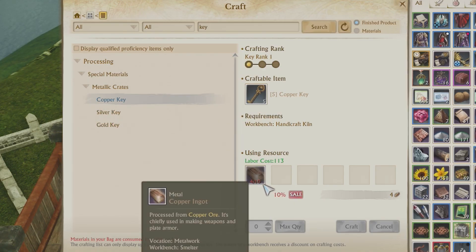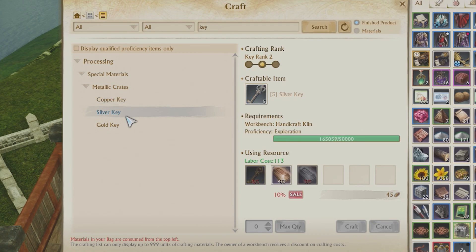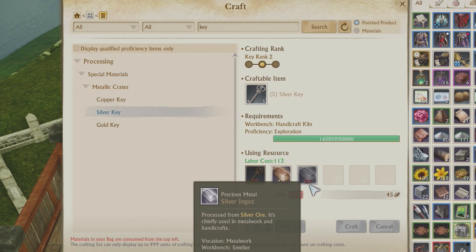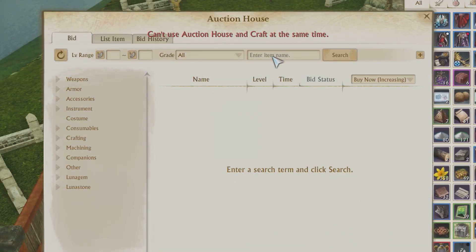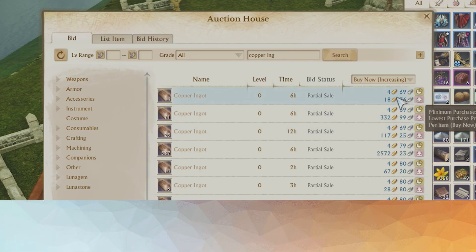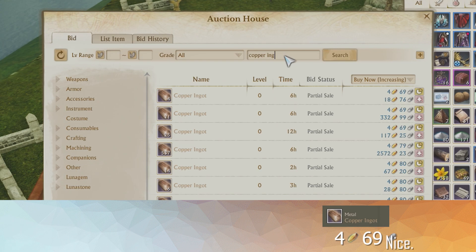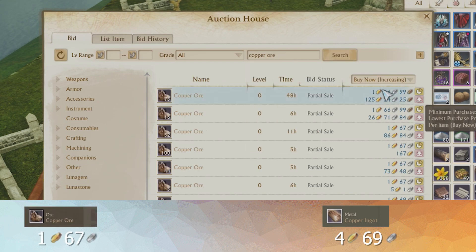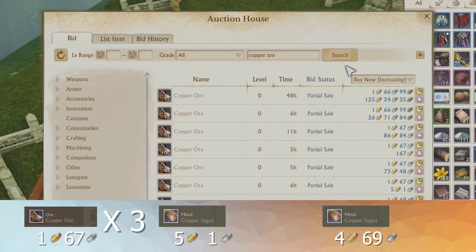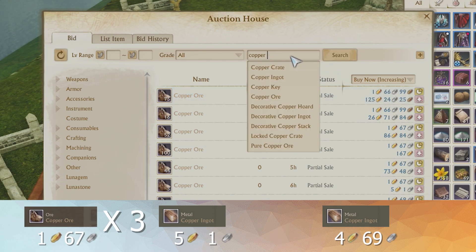So you're going to need to get a bunch of copper, and hilariously enough, copper is way more expensive — usually on most servers — than silver. So when we go to the Auction House, you can get copper ingots, and it is 4 gold per. In my opinion, that's a lot. You can also get ore, but it takes 3 ore per ingot, so in this case, having it be 1.66, that is going to be more than the 4 we're paying for the ingots, so we would get the ingots.